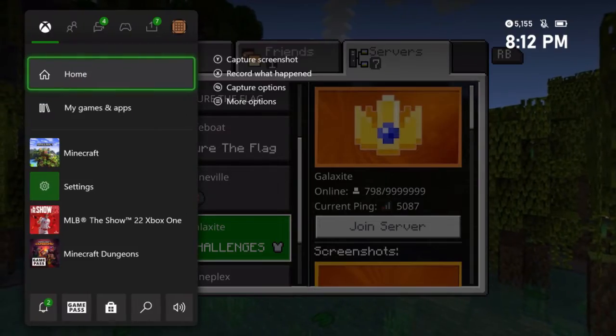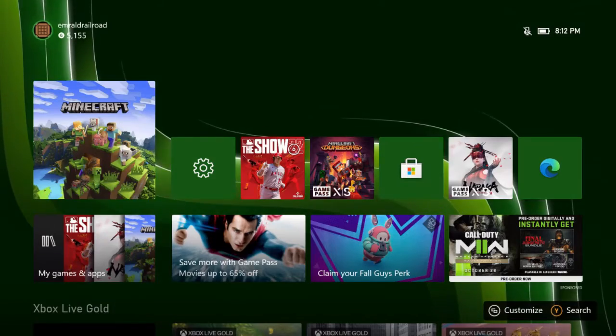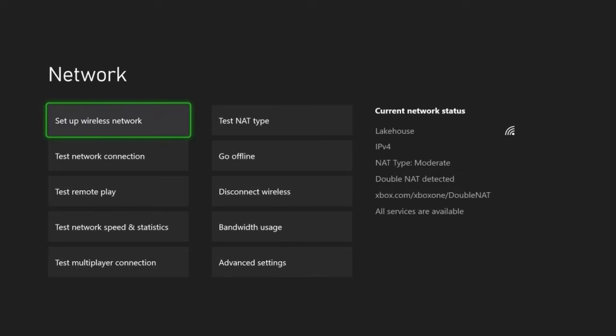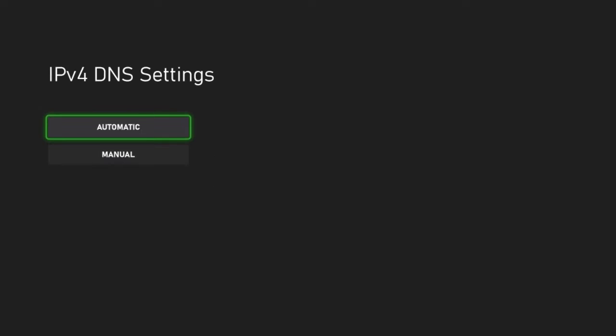What you want to do first is, I'm just going to log out of Minecraft real quick, and then I'm going to go to my settings on my Xbox. Then you want to go to network settings, come down to advanced settings, and then go to DNS settings.